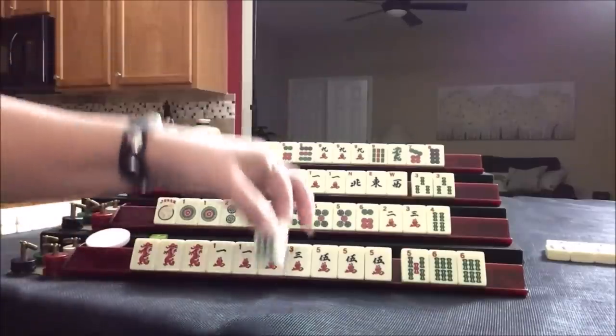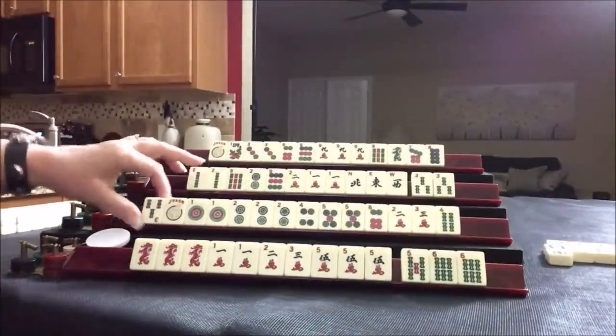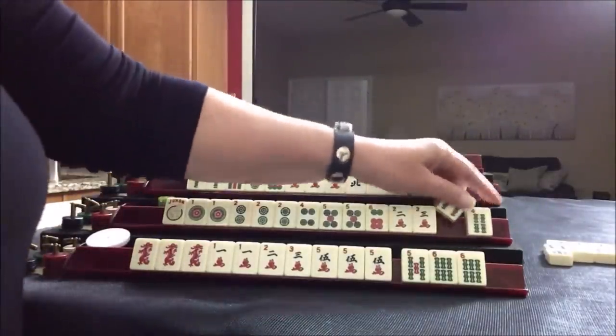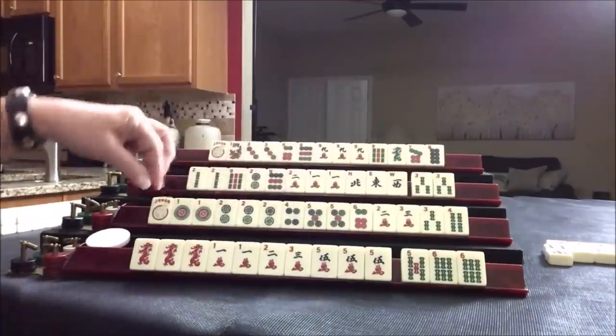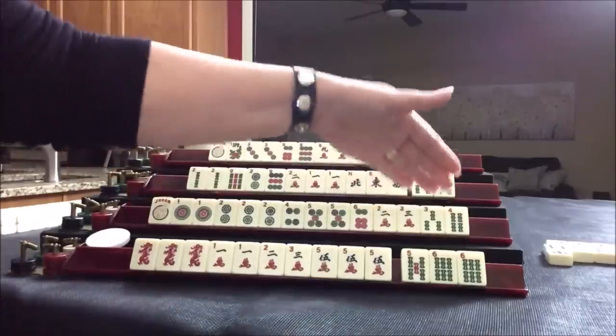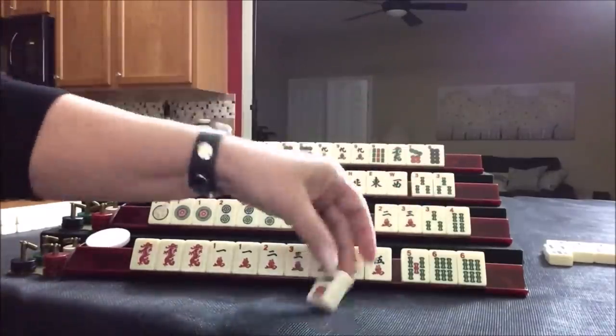Seven bam. Three, four. One, two, three, four — one through five with joker. Two, three, three, four. One, two, three, four. Let's get rid of the six dot.